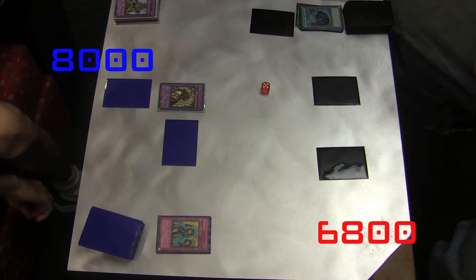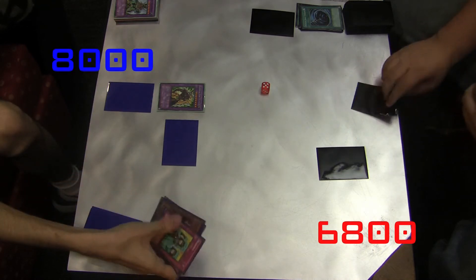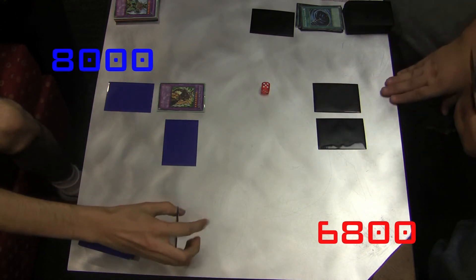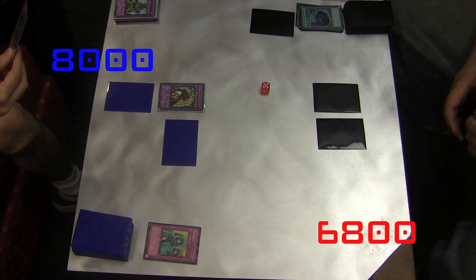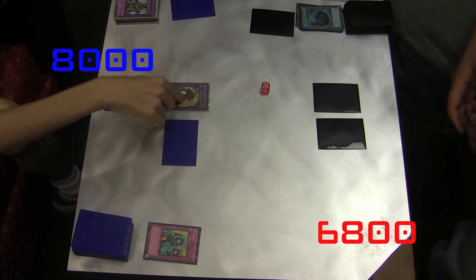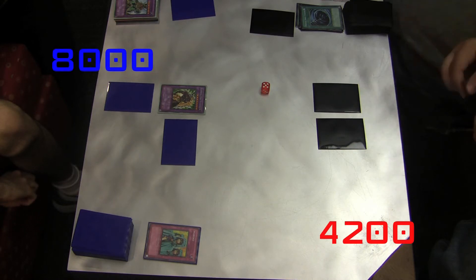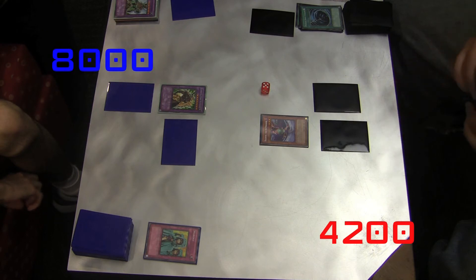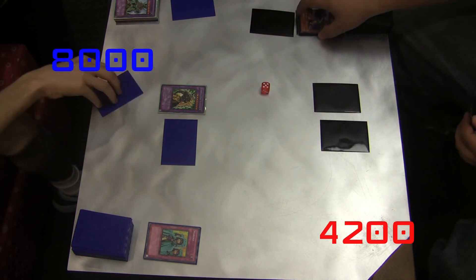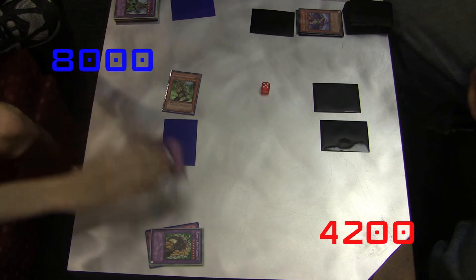For example, let's say you're running an E-Hero deck and you have Sparkman on the field, and your opponent has a really powerful Fabled monster — Fabled Unicorn. Your opponent attacks with Fabled Unicorn on Sparkman, and you activate Super Polymerization, which you had set down. Your opponent can't do anything about it — their Unicorn gets fused with your Sparkman to create The Shining, the light monster. That's why they're going to become — or already are — extremely powerful.